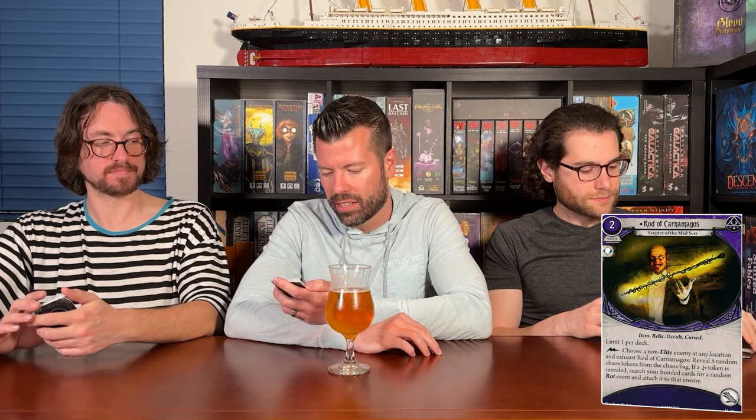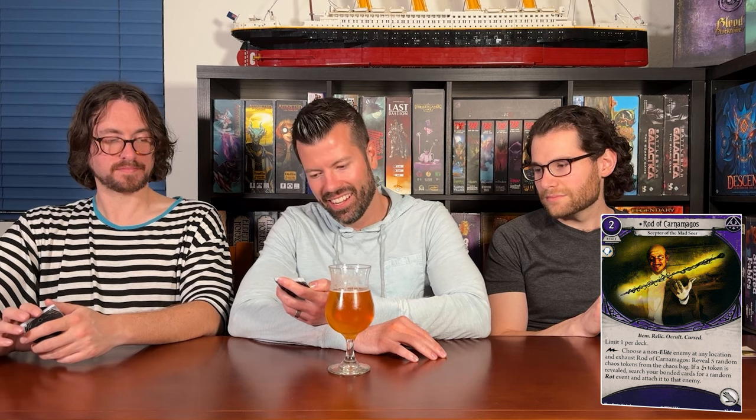First mystic card: the Rod of Carnamagos, Scepter of the Mad Seer. It's a two-cost mystic asset, limit one per deck, Item Relic, Occult and Cursed, hand slot. As a fast ability, choose a non-elite enemy at any location and exhaust the Rod of Carnamagos. Reveal five random chaos tokens from the chaos bag. If a curse is revealed, search your bonded cards for a random rot event and add it to that enemy. It's a free trigger you can use every turn.